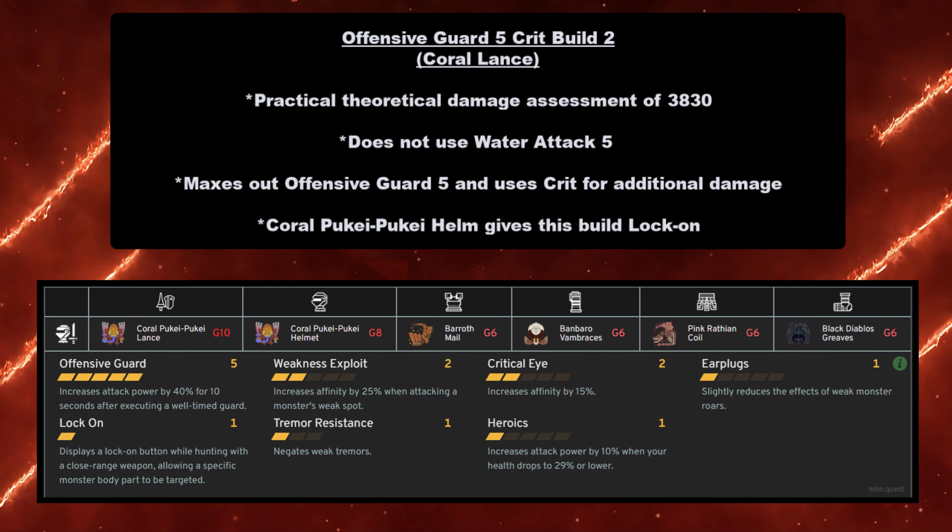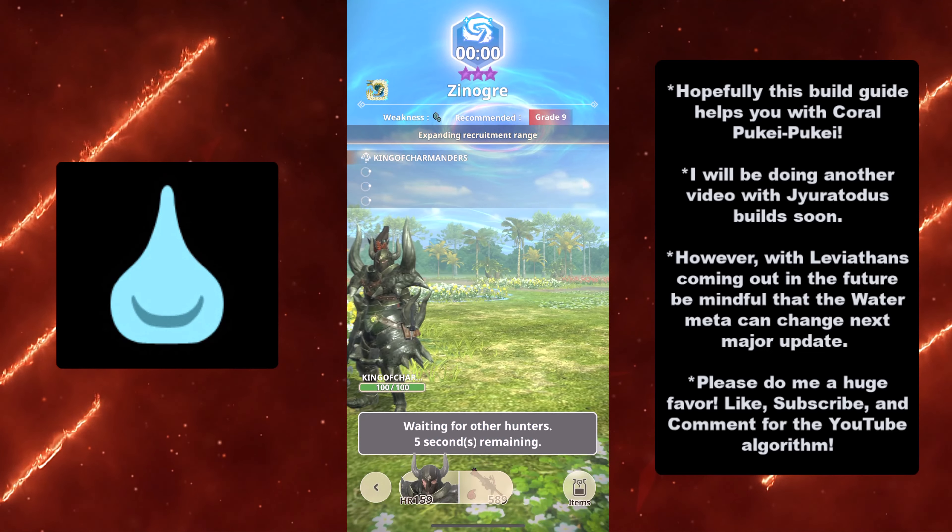Moving forward to the Lance — the poking thing. The Coral Puke Puke Lance uses the Water Attack 5 crit build. If you want a deep dive, go to the Sword and Shield section. For this build you need: Coral Puke Puke Lance at grade 8 or 10, Coral Puke Puke Helmet at grade 8, Barroth Mail at grade 6, Banbaro Vambraces at grade 6, Pink Rathian Coil at grade 6, and Black Diablos Greaves at grade 6.